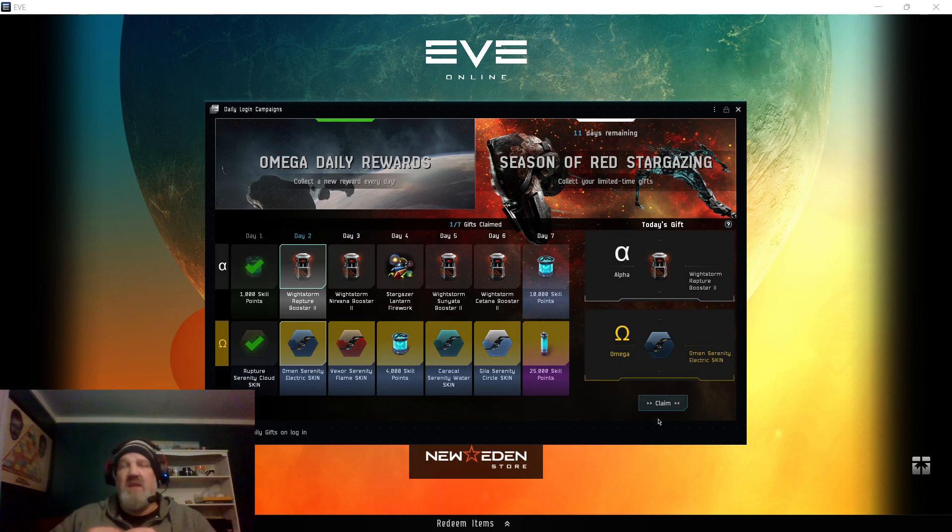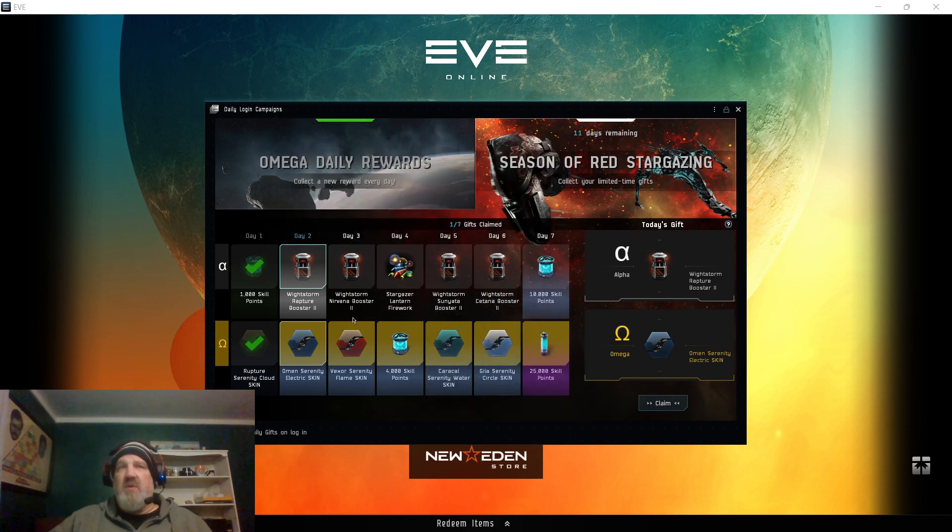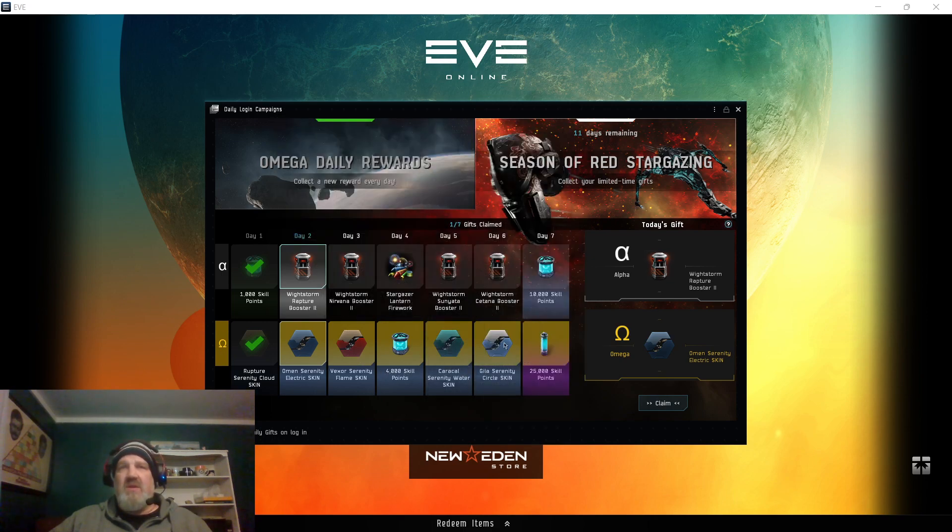The question is whether it's worth it at the beginning stages of a character to really shoot for level five. I've gotten to level five with William Pilgrim on the gunnery stuff. This is a very basic skill where every level you go up as an Amarr destroyer, it's supposed to increase your drone damage by 10. Also — I didn't even know this was coming up — it's the Season of the Red Star Gazing.